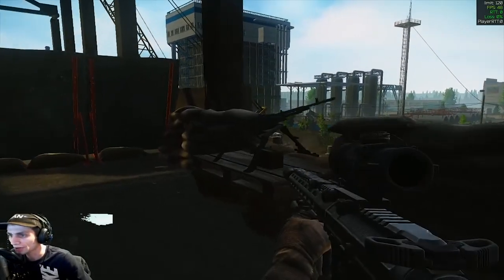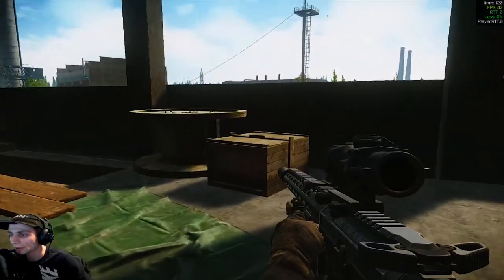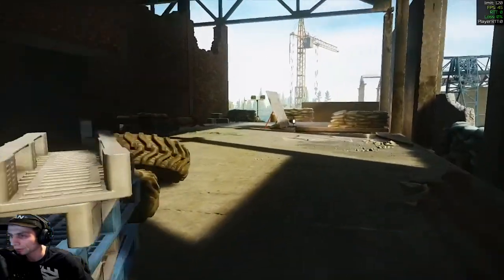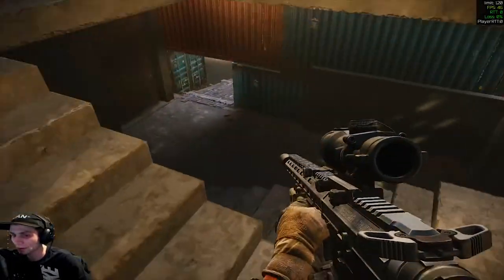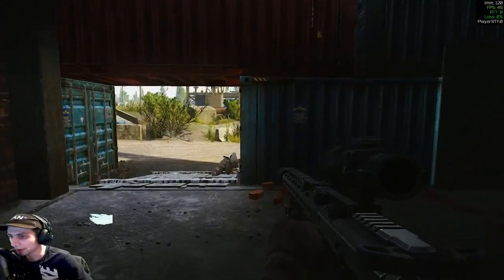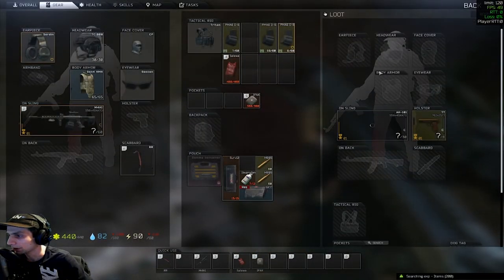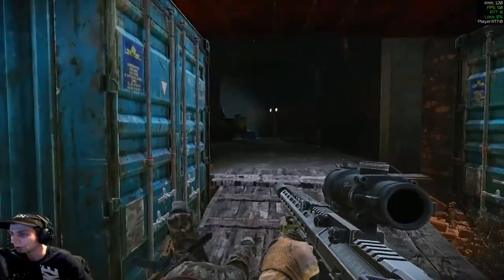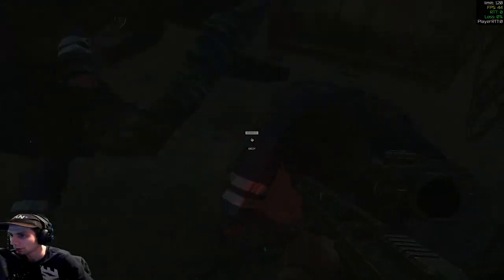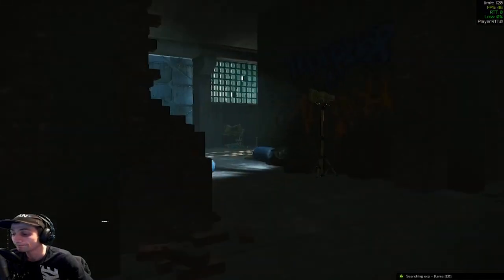Mounted turret — what's this, machine gun? Yep. Any more lootable boxes up here? Some Adar barrel — or war grip rather. Another set of stairs here. Not going to look at the loot they may or may not have had. This dude had literally no armor on.